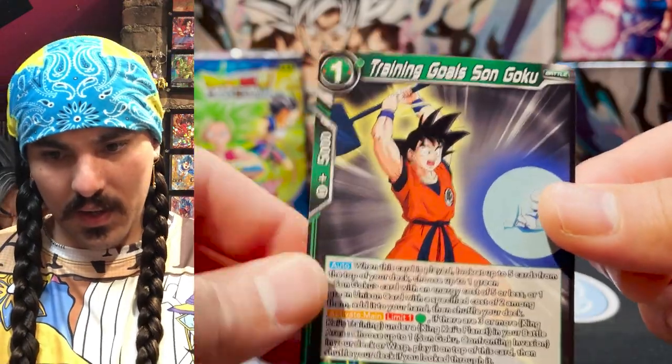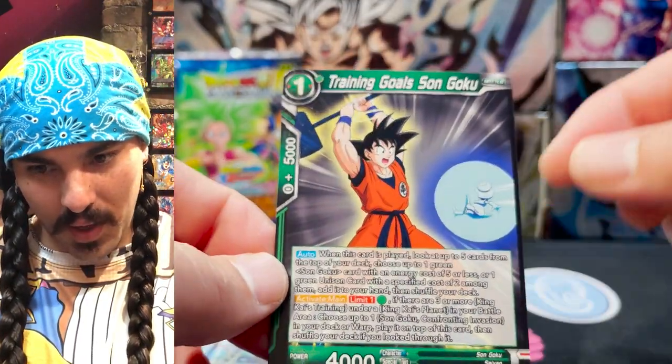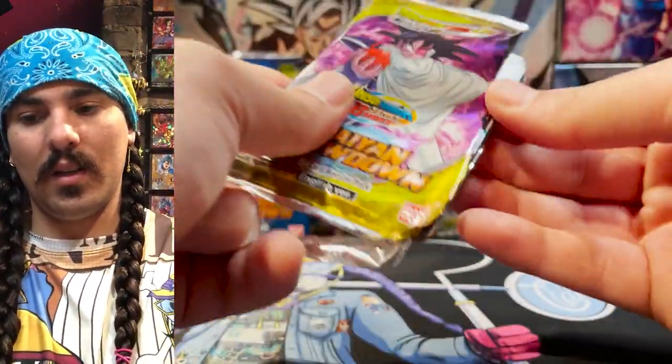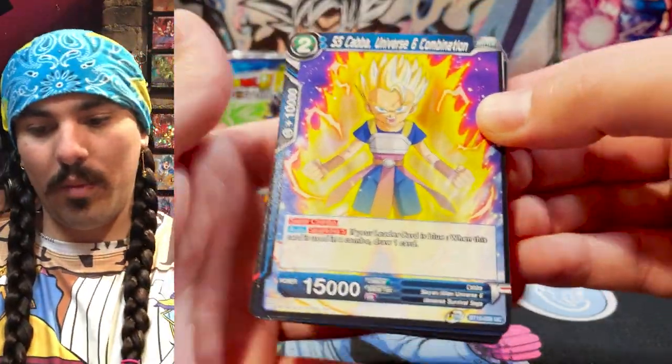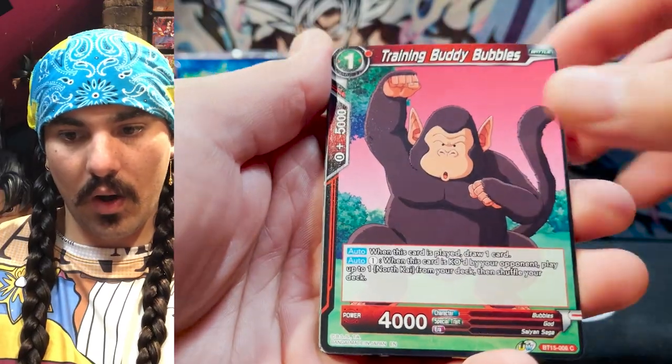Training Goals, Son Goku — remember he was trying to hit Gregory in the little bubble? Got to train; it's the only way you can do your Kaioken. SS Kaba, Turles, Accused Power. Got that Gohan, Bubbles, Dabra.